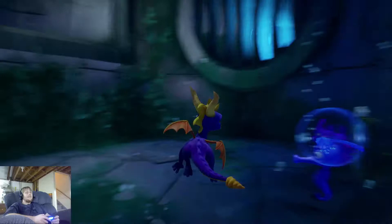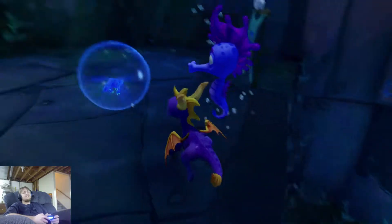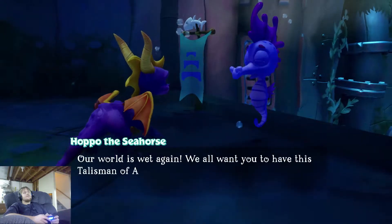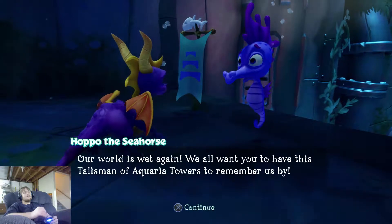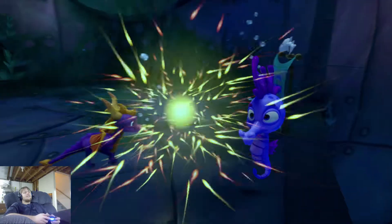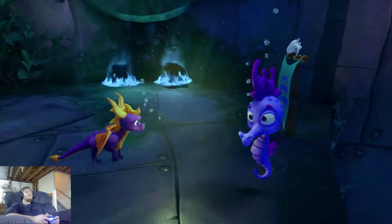I'm gonna get Sparks again. If I talk to the seahorse they'll give me a talisman and I'll open the portal. The seahorse says: 'Our world is wet again. We all want you to have this talisman of Aquaria Towers to remember us by.' He sounds genuinely grateful. That's a shell — nice.